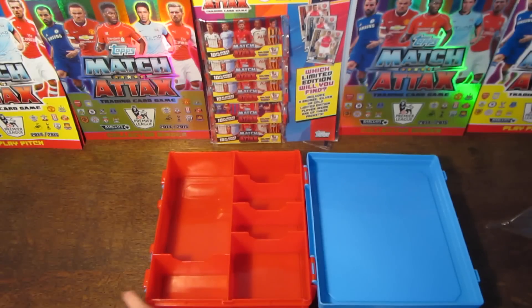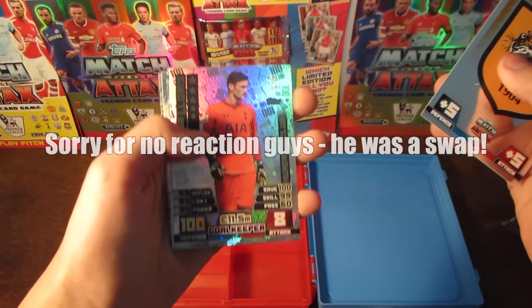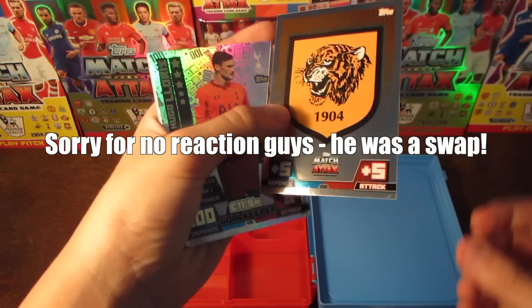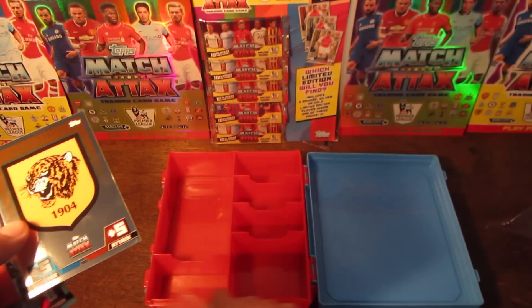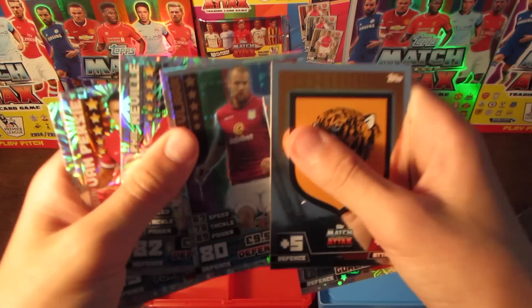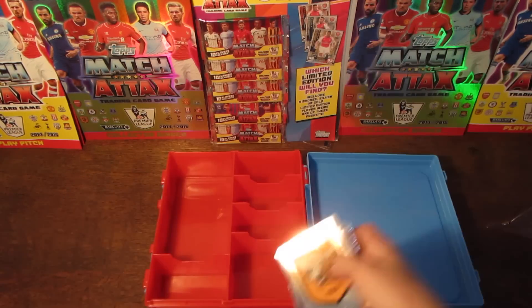And then we have our insert cards. We have the whole badge, then we have Hugo Lloris 100 Club. I think you do always get a 100 Club in every packet of these, whether it be in a tin or a swap box. So Hugo Lloris. We then have Ron Wildman of the Match, Phil Neville, Van Persie and Rooney duo card, and Teddy Sheringham.